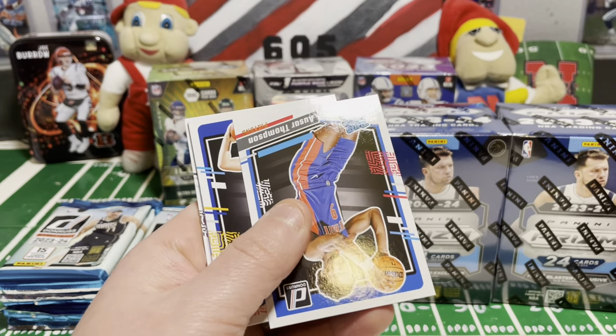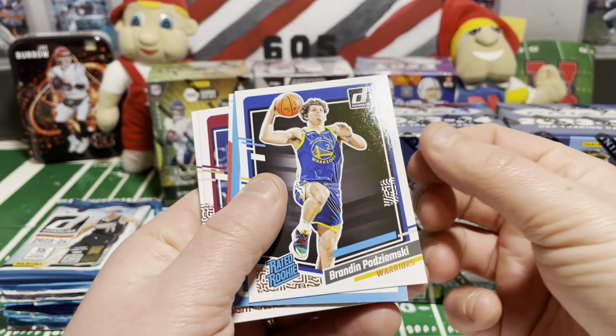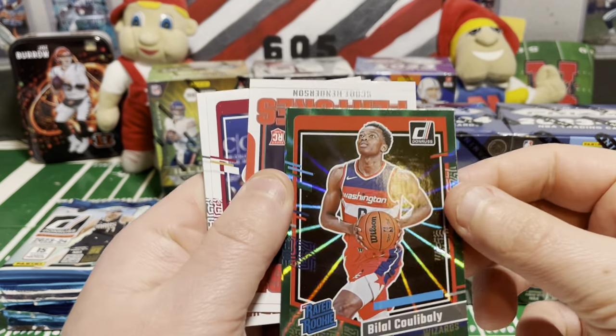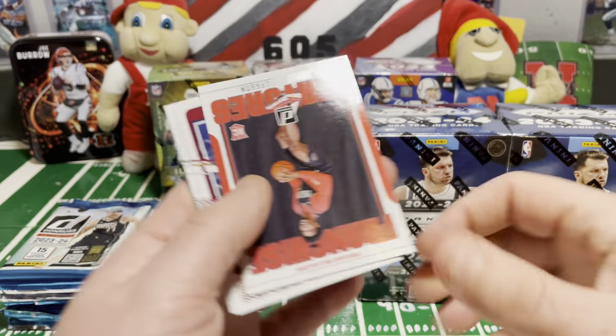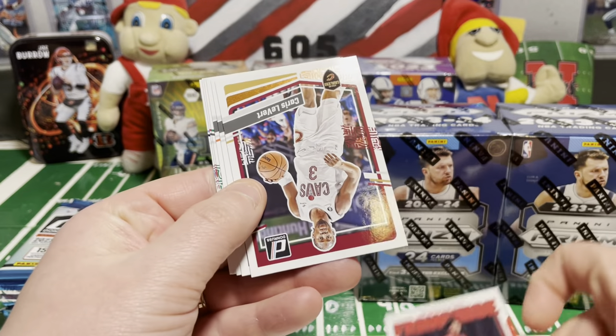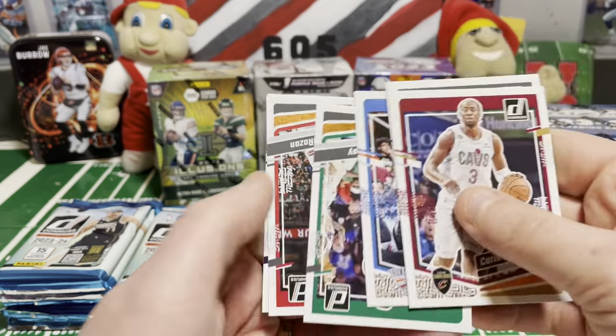Not sure, but that's our first rookie — Thompson. We got Brandon Podzmisski. Backwards card, like they like to do. Belil Calabali for the insert. We got Scott Henderson franchise features. And ended off with a bunch of base.